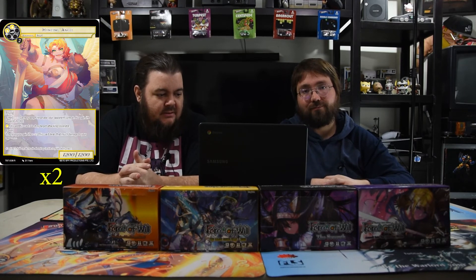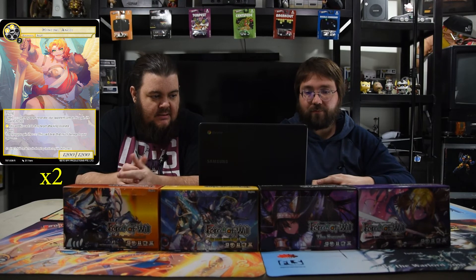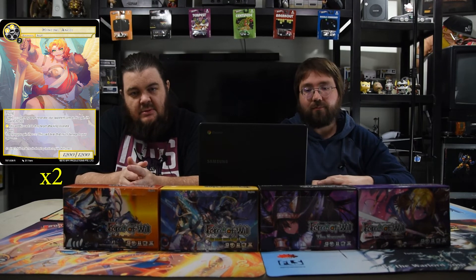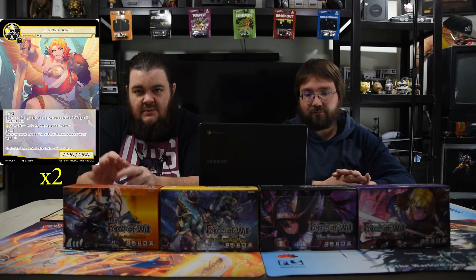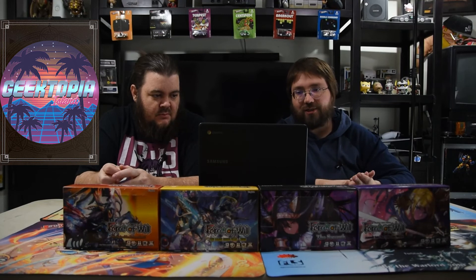Hunting Angel costs two white and two for a 12/12 flyer. On enter, destroy target resonator your opponent controls and you gain life equal to its defense. Alternatively, pay one white and discard this card to destroy target attacking resonator — which is mostly what you'll use it for. It gives you two counters if you reveal it, and then you just kill all the dudes.